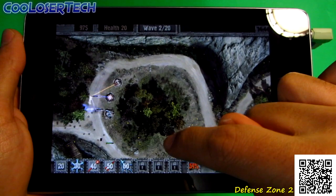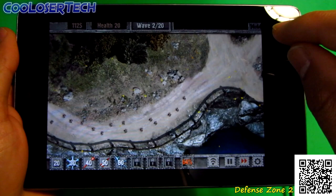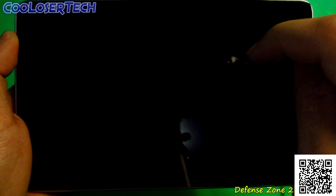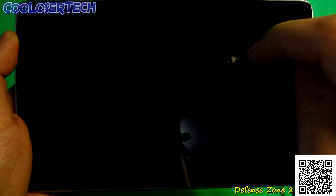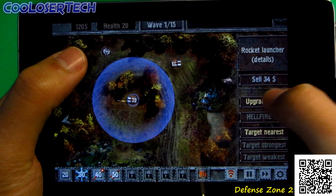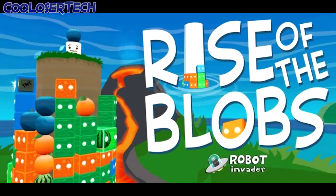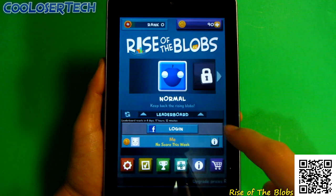That was one wave and the next wave starts in 10 seconds. A lot of them are gonna get through — your health can only take 20 hits and you'll lose those quickly. You can continue to improve your score. You'll be able to unlock new weapons as you go, and you can see the attack radius by tapping on a tower. It's a pretty cool game, go try it out for yourself.